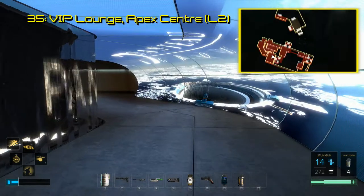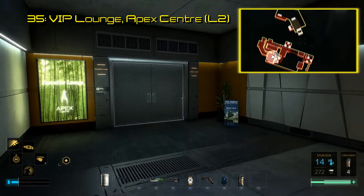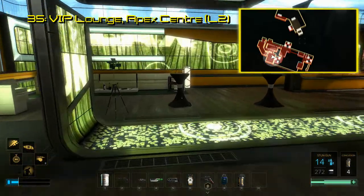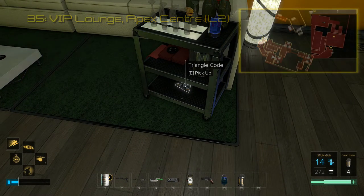The final triangle code to collect, number 35, is located in the VIP meeting room where the delegates meet up. This is accessed via a lift in the aforementioned conference rooms and offices on level 4 and 5. There is a wine cart near a couch in here, and this triangle code is on the cart. Upon scanning code 35, you will learn through an audio file why there is a very different design to the VIP room as opposed to everything else in the Apex Center.